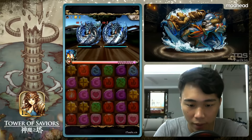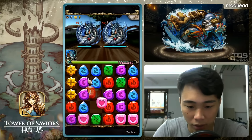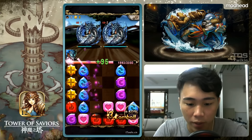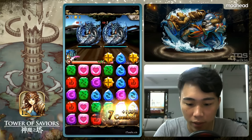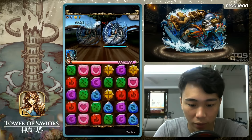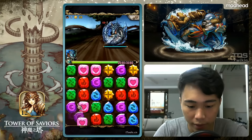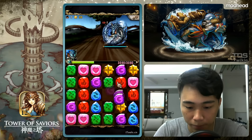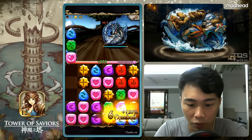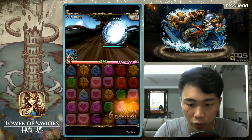We are off to a good start here, plenty of sky drop, plenty of water runes and heart runes, so easy to take down one of these mobs. I'm going to be saving a bit of heart runes to heal up after this.